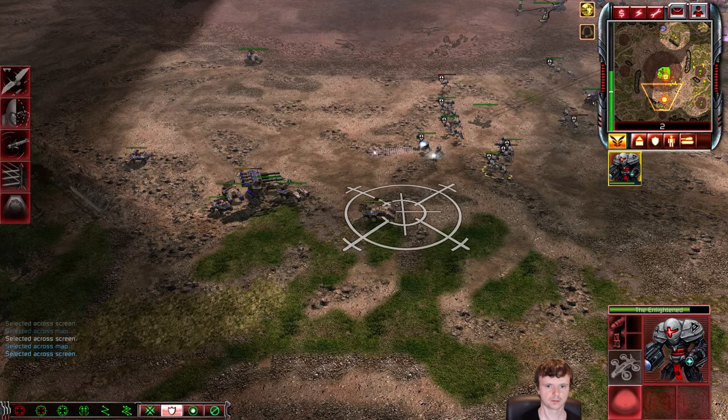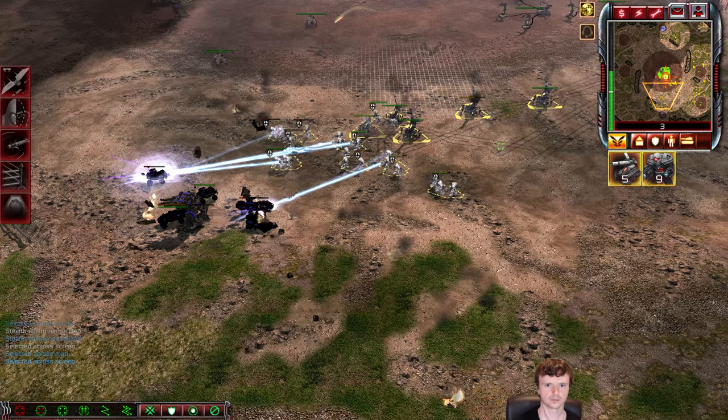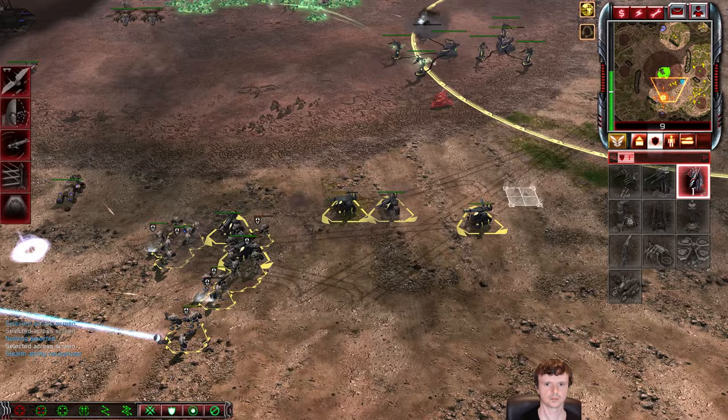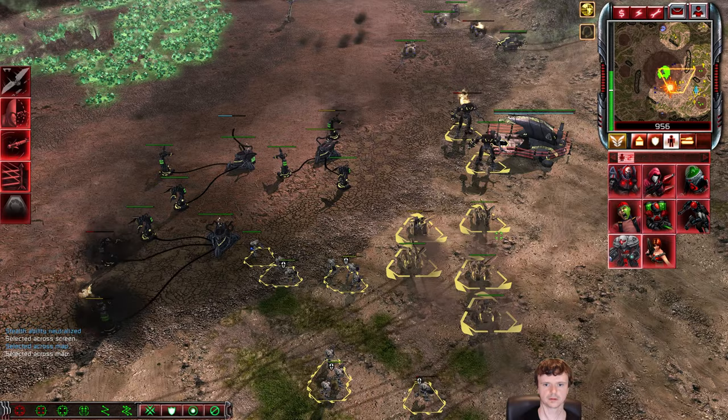I've got a bunch of Enlightened here. These will completely decimate this army since I have the Supercharged Particle Beams. As you see, this force is falling incredibly quickly. Moving the Spectres in to deal with that was a bit unnecessary, but here comes the Hammerheads. I knew this would happen - that's why I had an AA turret queued, and as you see I'm killing the Hammerheads. I don't have an expansion on this field, so no harvesting operations for me.